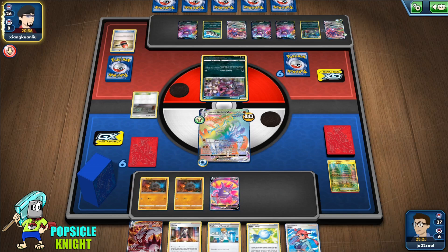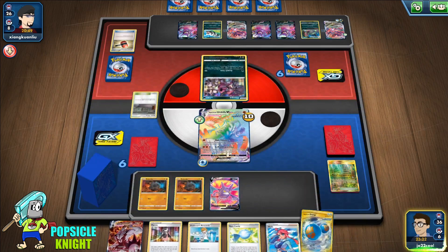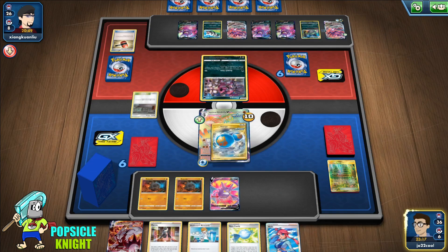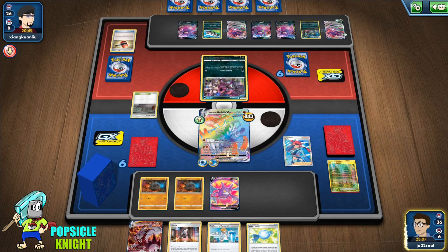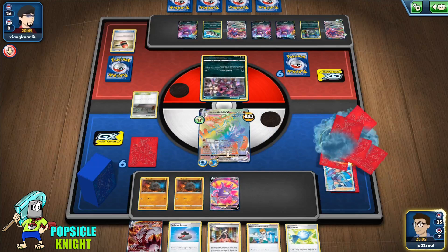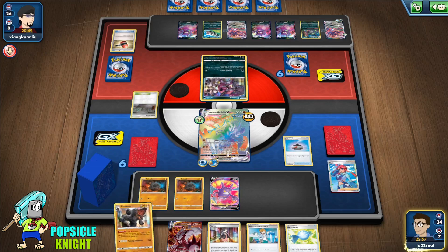This matchup is not as easy as I thought because again they are using Weakness Guard, so we're just going to take it slow here and think it through. We get a Rapid Strike Energy so now we can start attacking. I think I'll use Skyla to start setting up Colossal — get an Evolution Incense, get a Colossal, use the Rare Candy and evolve one.